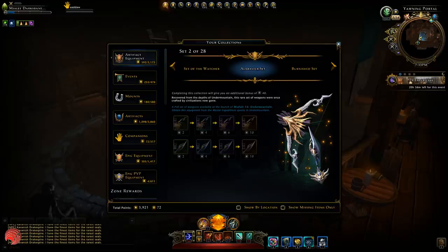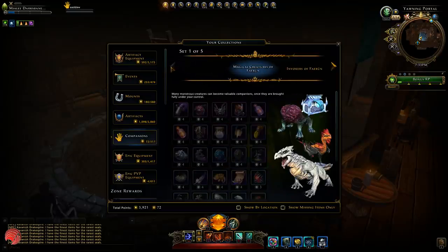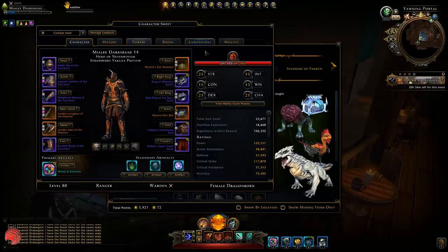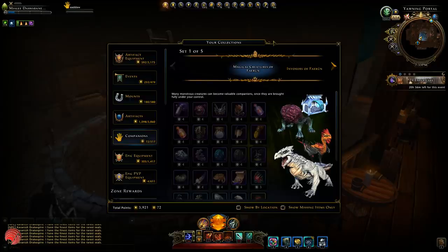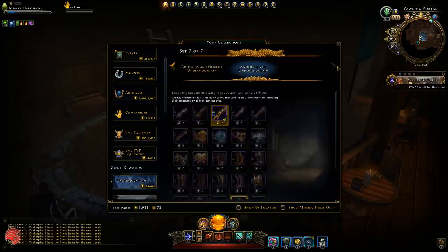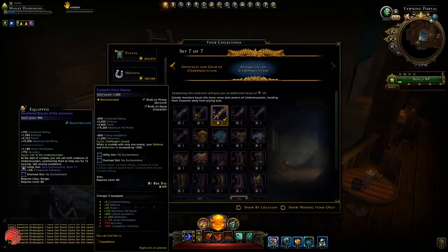Next we have some epic companion gear — I don't have it on this character to show you, but there is some epic dual offense slotted companion gear of very high item level, which is a lot better than what you get during the campaign. You don't need to buy campaign gear in mod 15 anymore. Last of all you can also get some expedition gear which goes up to item level 1000, which is really high.